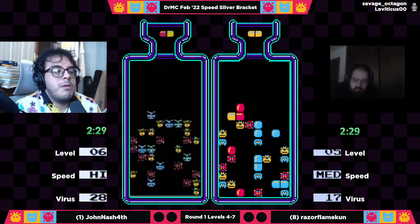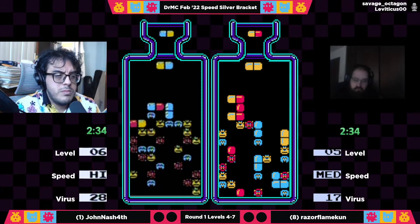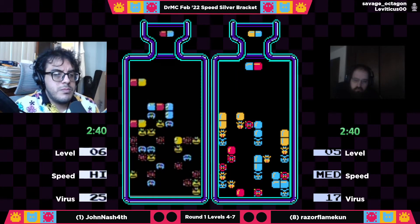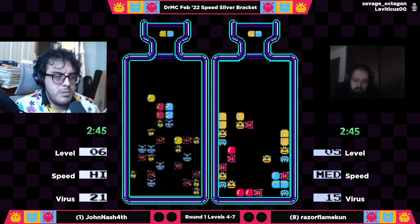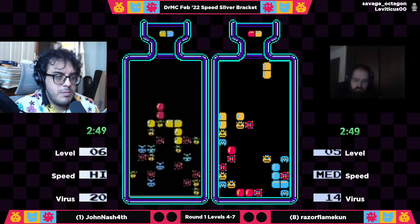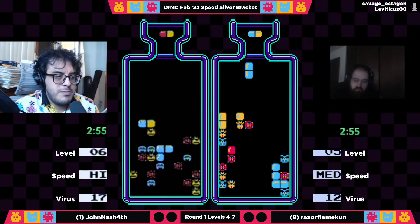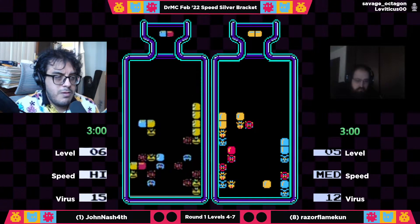Razor was trying to tuck that double blue down there in columns five and six, but he's already cleared up the garbage caused by that. Meanwhile John into level six at about 2:30-something, so he's looking great — his timer's back up. Oh wow, yes — he's gonna get the L! Oh, that was beautiful! You gotta love it, and now John is making great decisions here.